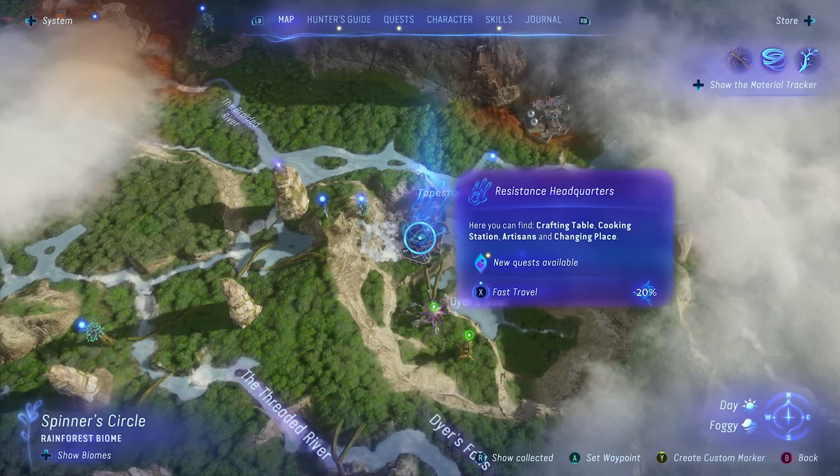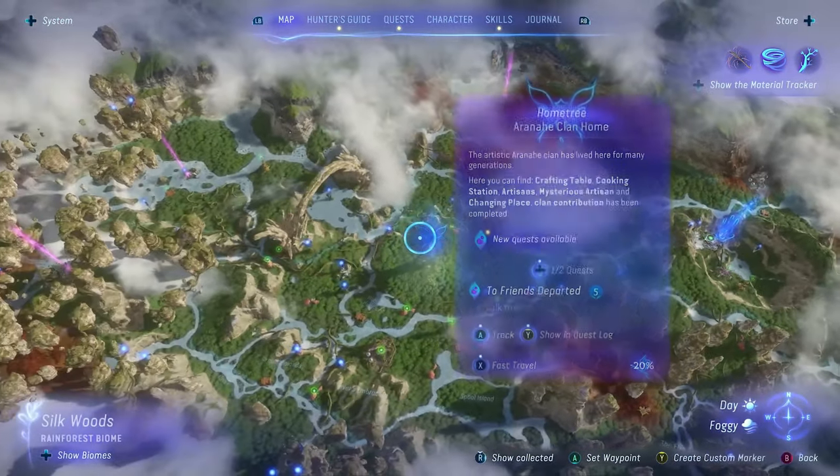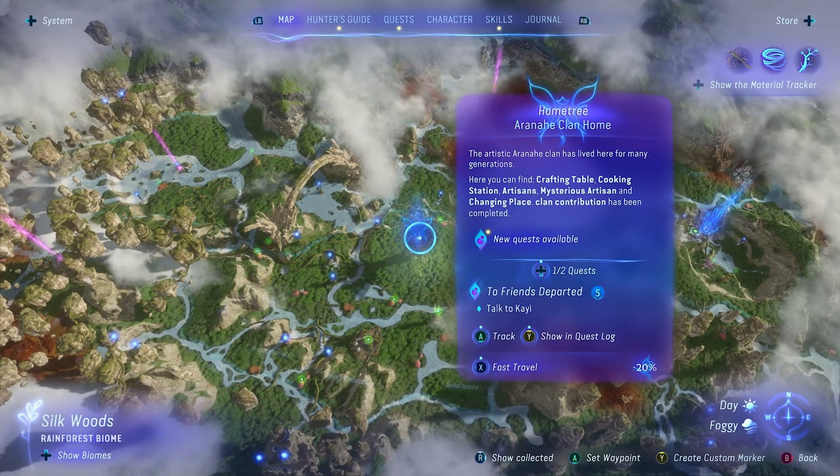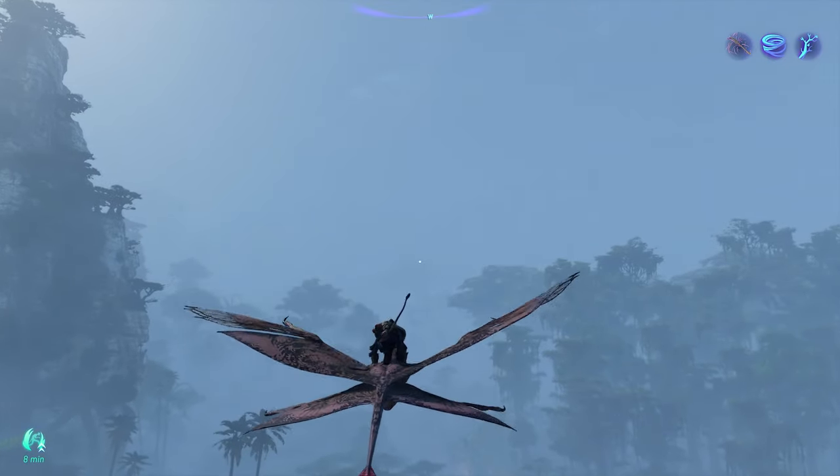Not only that, but the stash in this game is carried across every box you find. For example, if we are at the resistance headquarters and I put something in my stash here, then go to the home tree and interact with the stash box there, all of my gear stored at the resistance headquarters is going to be there as well. Your stash carries over no matter where you are, so any stash box you find in the game lets you access everything you've stashed.